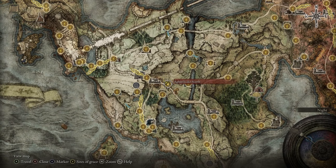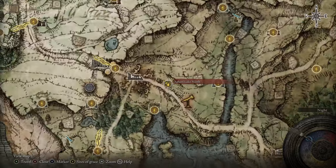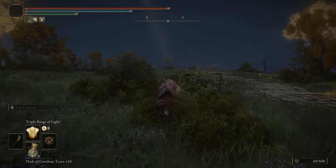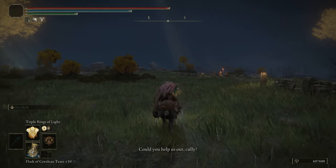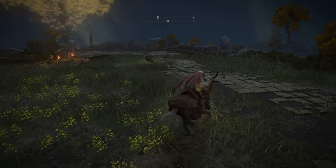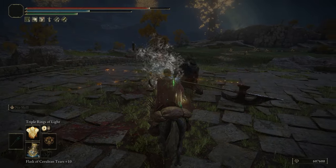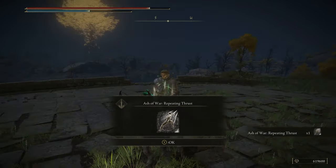The next Knight's Cavalry I'm going to show you is over here at the Agheel Lake North Grace in Limgrave. Once you're here, you're just going to make your way down towards the bridge and he's going to be pathing along this road. And then once he's dead, he'll drop you the Ash of War Repeating Thrust.